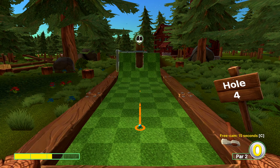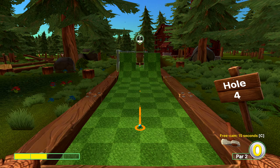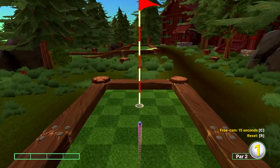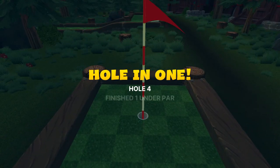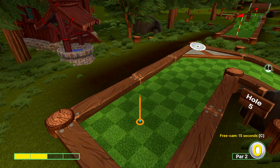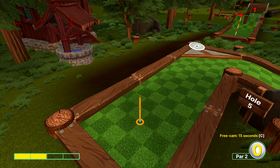Hole four, straight ahead at two power, and wait for the post to just flip over. Even if you hit it you might still have enough power to get the hole in one. Hole five, two power right at the joint.